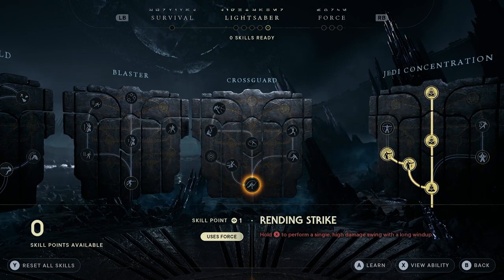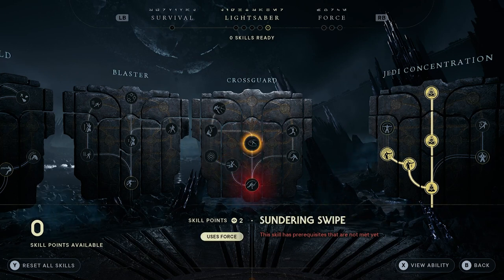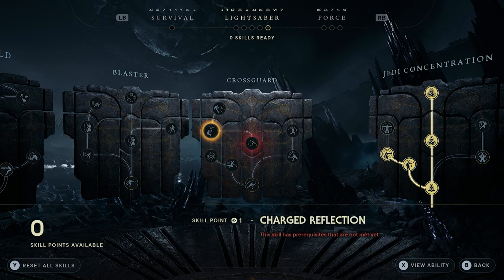Finally we have cross guard, which is a bigger lightsaber. This one comes in a little bit after the blaster. We have rending strike, greater cleaving swing, reach and cleave, surrendering swipe, impact, greater impact, charge reflection, and rolling thunder.